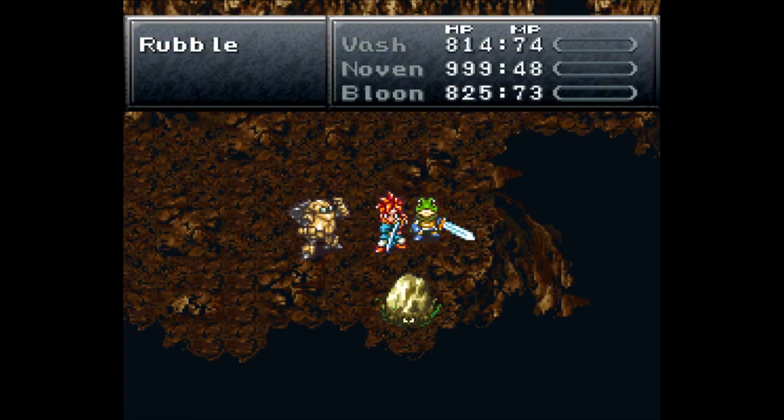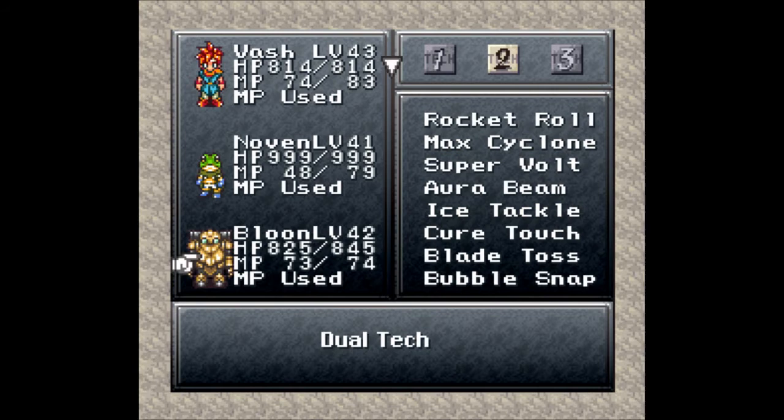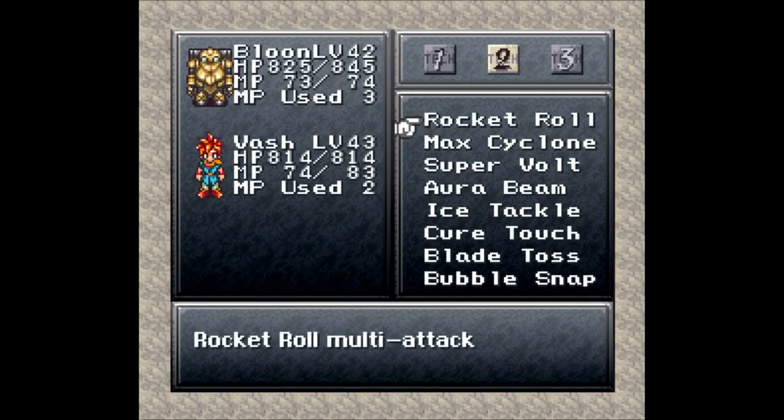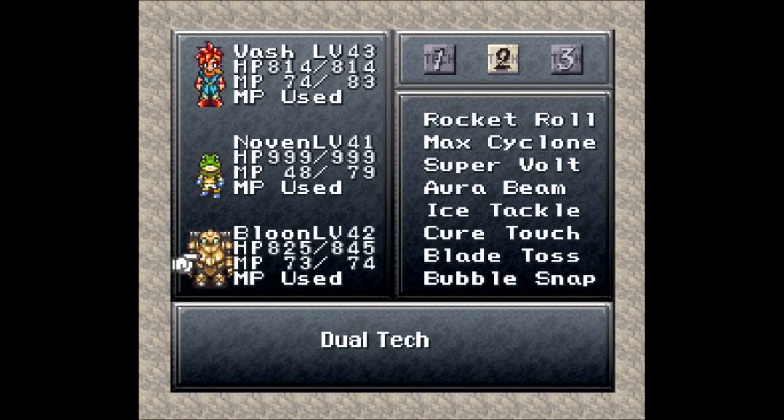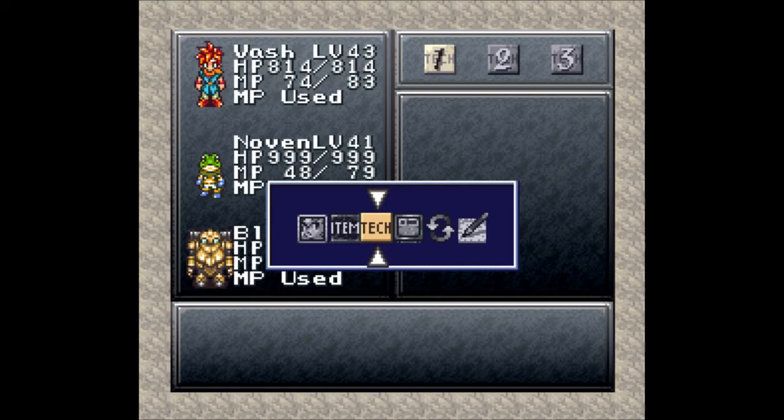No dual techs or triple techs with Frog Squash, unfortunately. Let's go ahead and take on this guy as well. Die for me. Because I was able to take out that enemy, Bloon has learned Shock - damage all enemies with max Shock. My entire party no longer needs tech points, which is always a nice place to be. I'll keep it until the end of this dungeon.